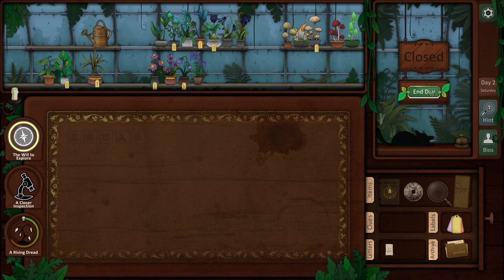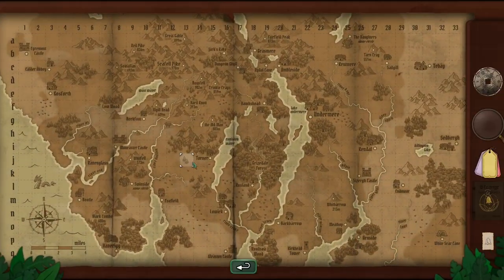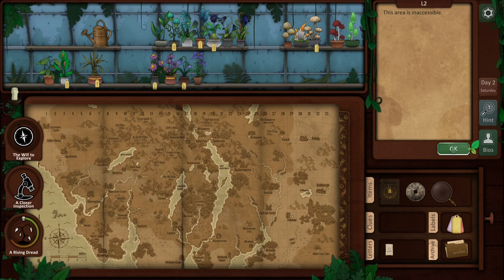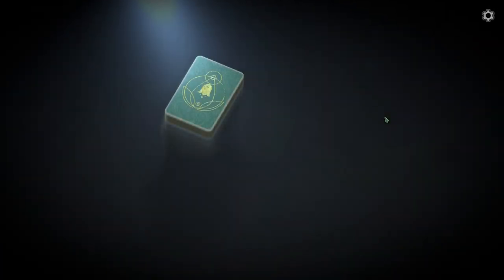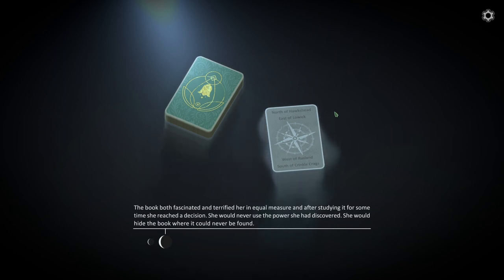I don't want to start trouble yet - I mean we've already got a sense of dread. We still don't know what's going on, so we're not going to rock the boat just yet. We can travel once more. This area is inaccessible - wanted to see what happened when I clicked out there. Alright let's end the day. Another card - so we actually just get these: north of Hawkshead, east of Lowick, west of Rushland, south of Crinkle Crags. You can see the phases of the moon down here - there's probably only so many.